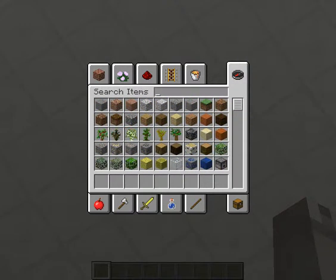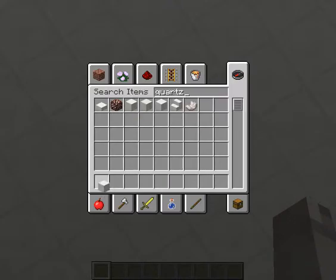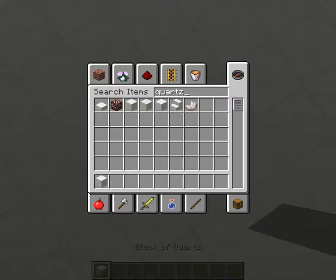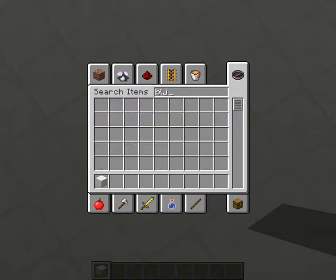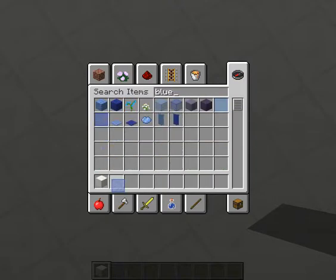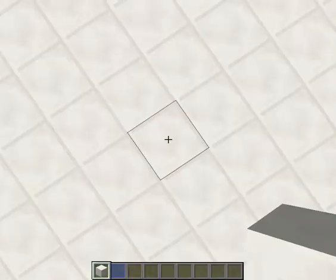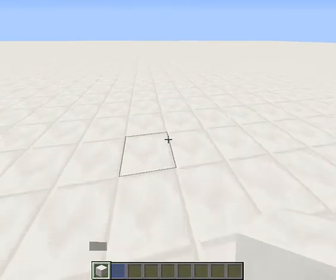First thing you're going to need is quartz — block of quartz. You're also going to need blue stained glass and blue stained glass pane. And that's really all you're gonna probably need for the first part.